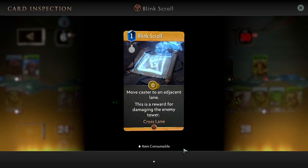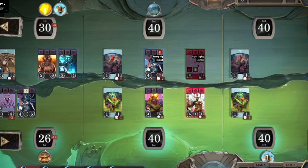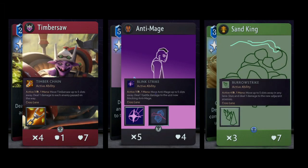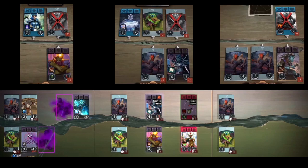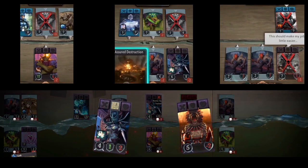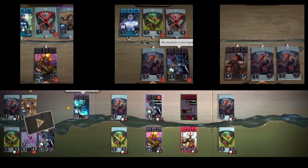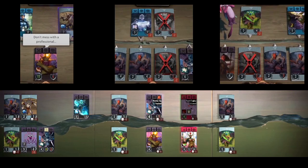More importantly, I think these solutions seem to have ironically made middle lane the new left lane, if you will. Blink dagger, blink scroll, Timbersaw's ability, Anti-Mage's ability, Sand King's ability — they all allow you to move, but only to an adjacent lane. There are some exceptions, like Nyx Assassin who can move all over the board, but for the most part you are not able to switch from left lane to right lane, which means that mid lane is much stronger. Is this good or bad? I don't know. By solving one issue, several other issues have arisen, and one might say mid lane is the new left lane.